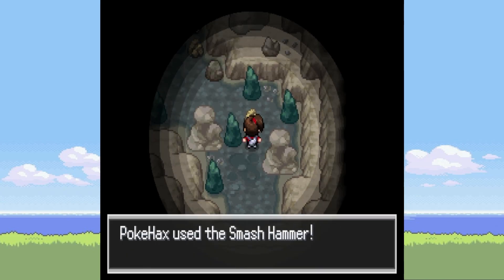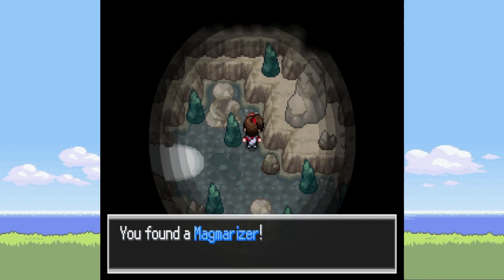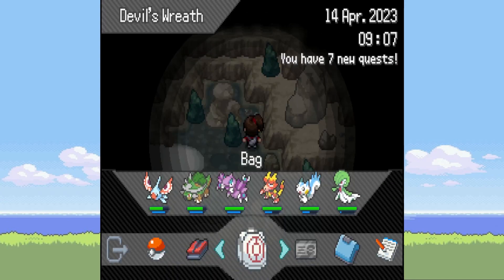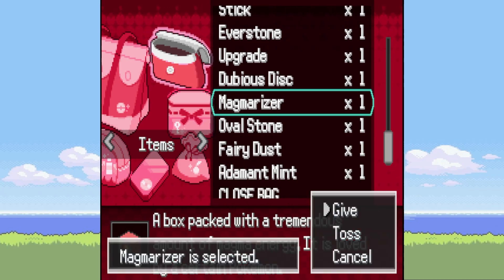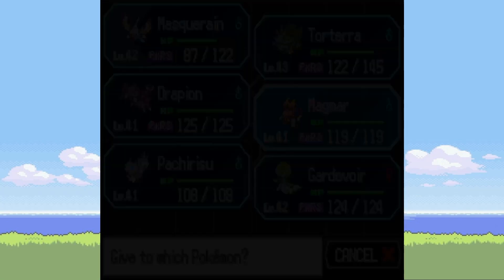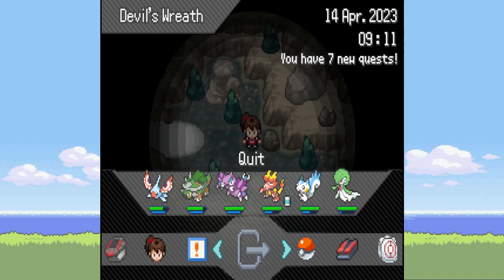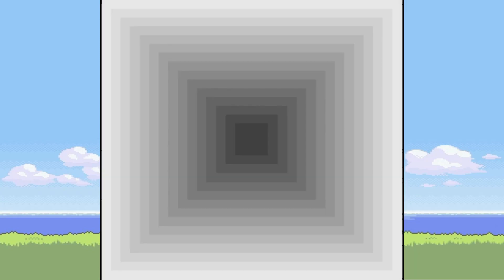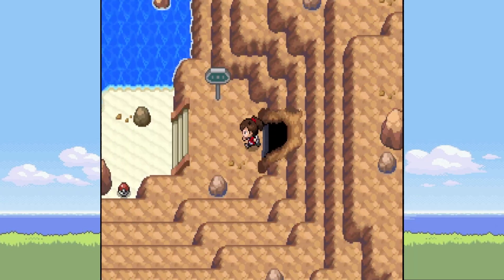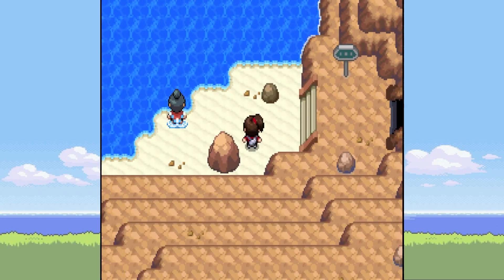Continuing forward, we'll Rock Smash this. We've got an item up here — a Magmarizer! That's perfect. Give that to Magmar — I think you just level it up. So we'll switch and lead with that. And we've arrived at Route 18. Got a Sea Incense.